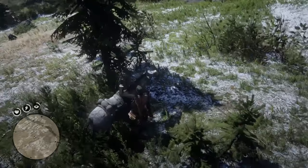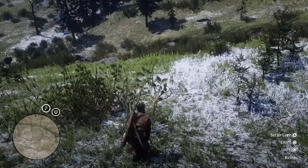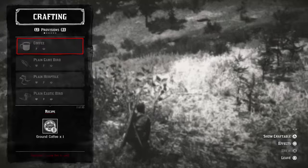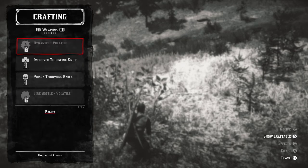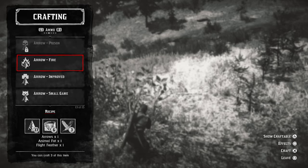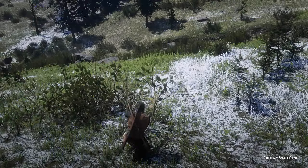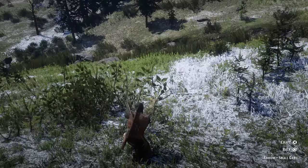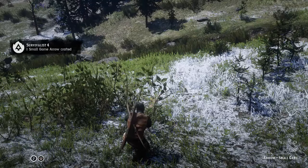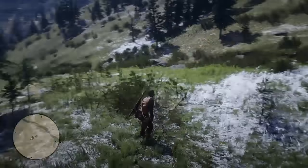I actually don't have any small game arrows here so we're going to go ahead and craft them. To craft something, you want to hold triangle to go onto your kneel. Then we're going to want to go to craft and over to ammo, and go down to small game arrows. So we're going to craft this now, and we'll craft a couple more so that we've got three. And there we go, we're all done with that.